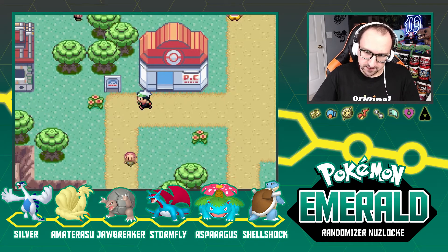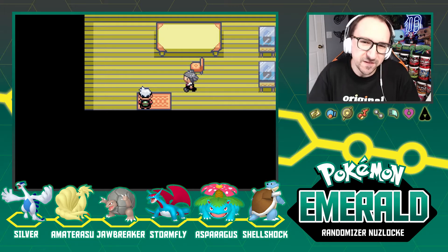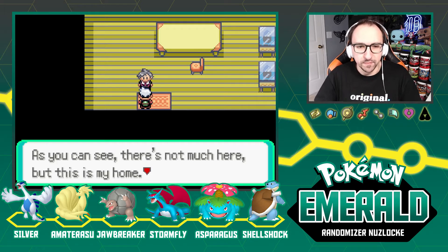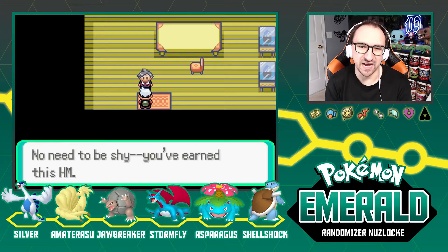Now we're finally going to do what I promised in the last two episodes — we're finally going to start making our way to take on Team Aqua. We're at Steven's house — as you can see there's not much here, but this is his home. He thanks us and gives us the Hidden Move Dive as a token of appreciation.